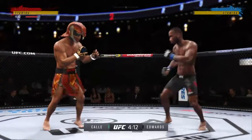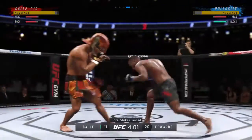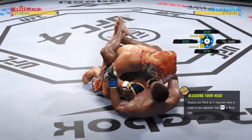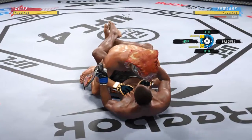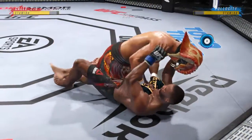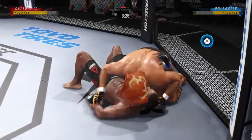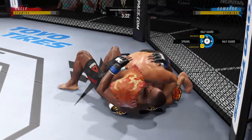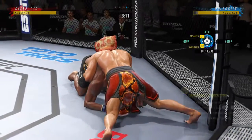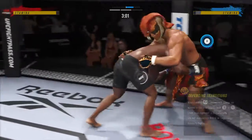My goal is to work his body when he's striking. He's here to win — there goes the takedown. That's fine, we can stay right there. He's just trying to rush it. Just watch the stamina — there he goes, going for a submission.